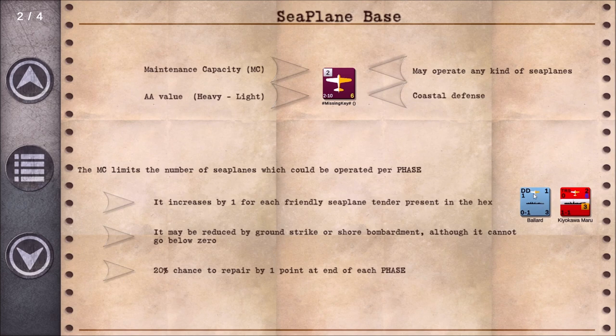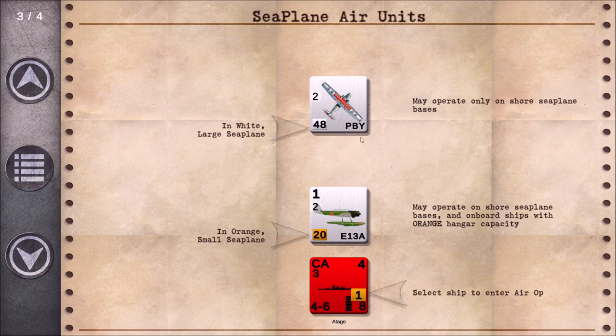Here's what a seaplane base looks like now — it's got this half-white, half-orange marker so you can immediately tell it's a seaplane tender. On the counters, they also have this white and orange marker to indicate a seaplane-capable ship. Maintenance capacity limits how many seaplanes operate per phase, there's an anti-aircraft value, and coastal defenses can be attacked and reduced by ground strike and shore bombardment. They can never go below zero, and there's a 20% chance to repair one point at the end of each phase.